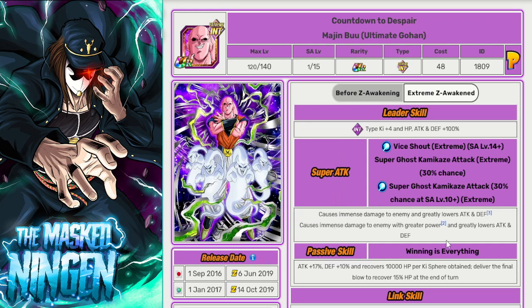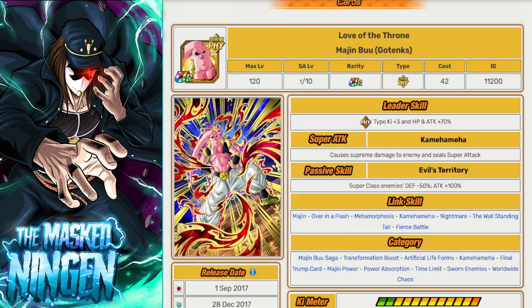I also thought as a secondary EZA, depending on who gets EZAs in Part 1, the Physical Buu finally getting an EZA. His passive is just such a blank slate. Make him a good Majin Buu Saga support unit and he would work really well alongside the new LR.